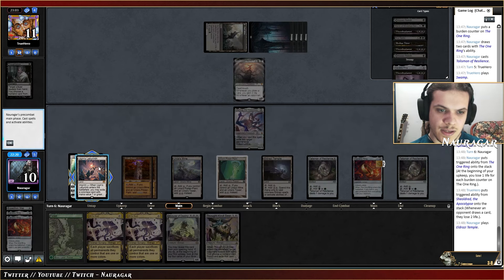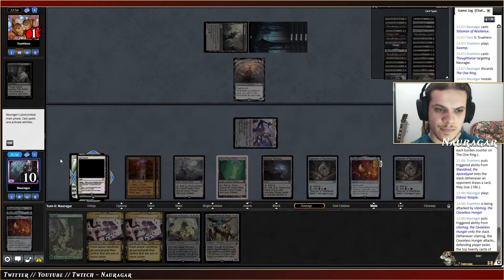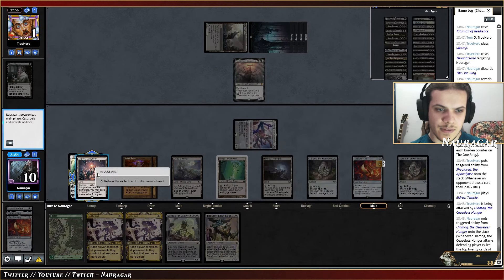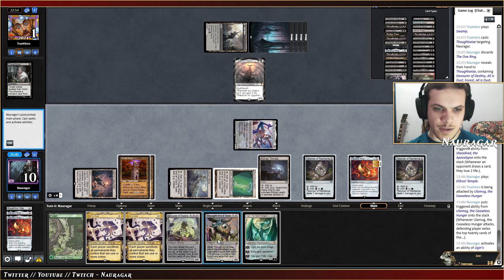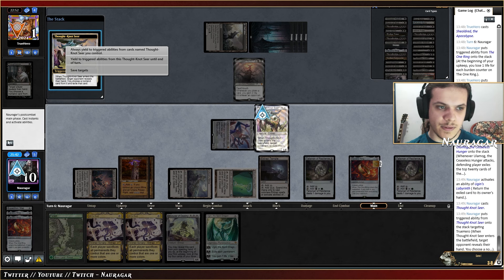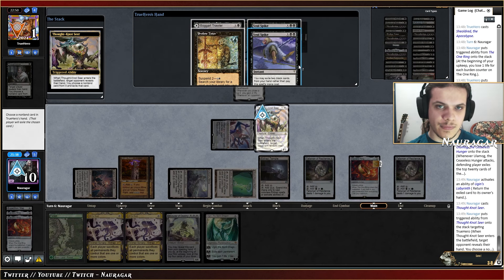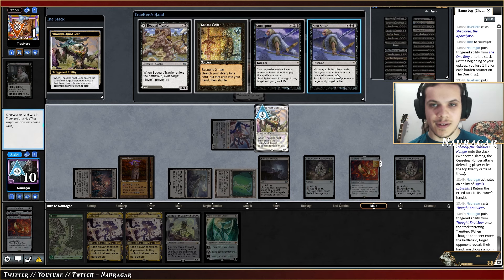If we go for Urza's Temple we can attack. We could just Devour these. I think I'm just supposed to top. Let's go for four mana Thought-Knot Seer — six, seven, eight. They could have a Soul Spike and survive here. They have two Soul Spikes.